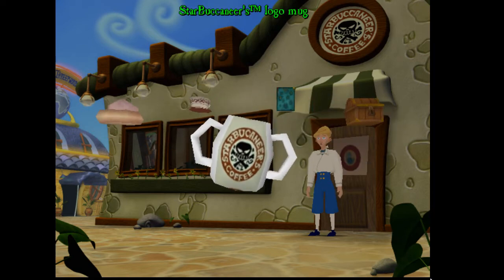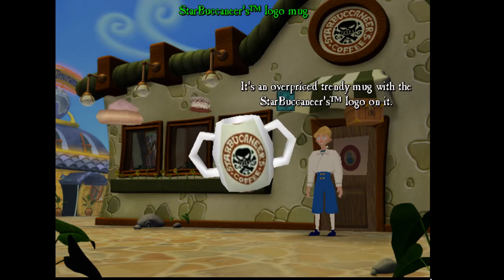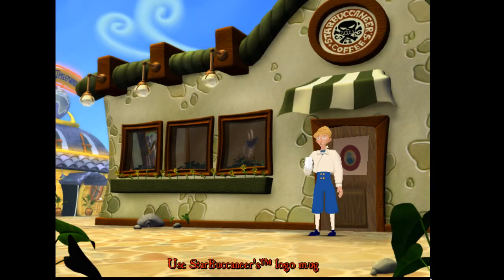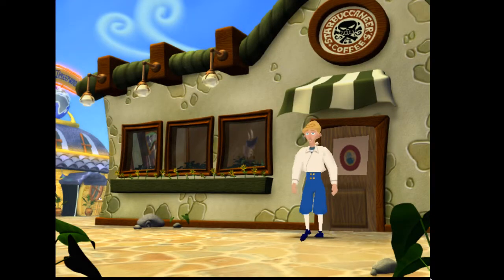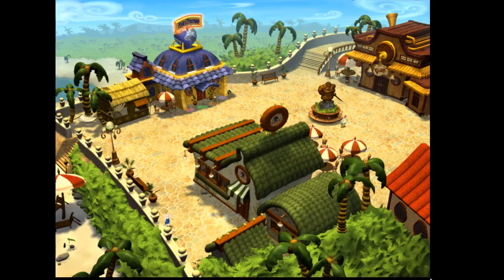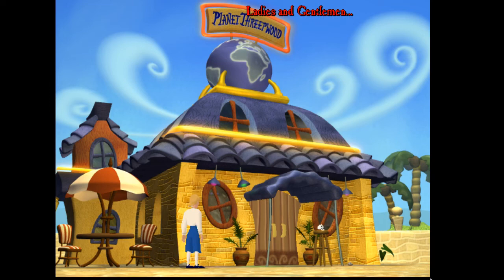If I remember right, let's look at this. It's an overpriced trendy mug with the Star Buccaneers logo on it. I think we have to stick something over the top of it to turn it into the monkey head thing, if I remember right. Although I can't remember what we stick on top of it. I'm sure there was something like that. Anyway, let's go over this way now and check out this trendy place.